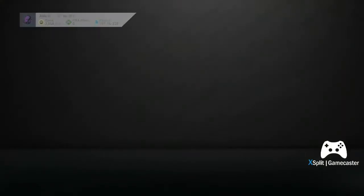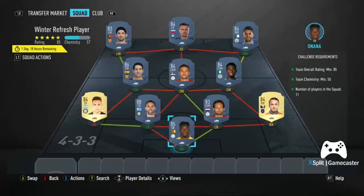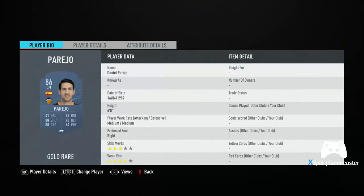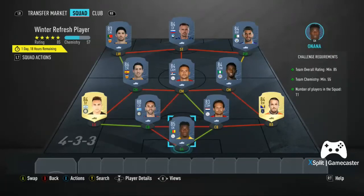I'm not going to complete this because I don't want to, but I'm going to show you the cheapest method I've found so far. You need at least 85 overall and at least 55 chemistry. So I've gone with: In Goal — Nana; and Visca, Blend, Golden Martinez upgraded, Didi, Tadic, Parejo, Mahrez, Ilicic, and Goncalo Guedes.